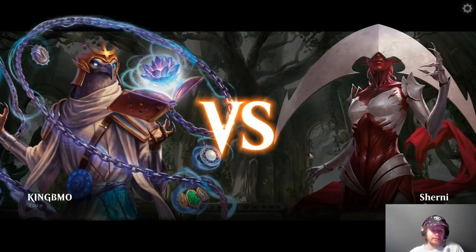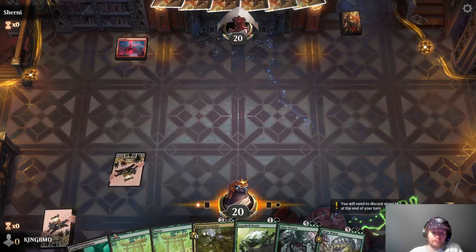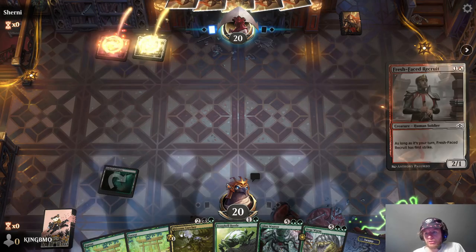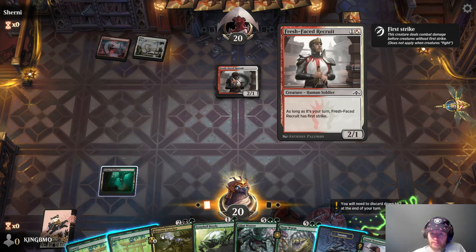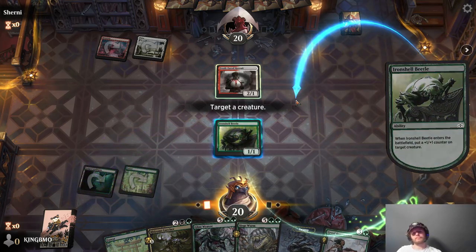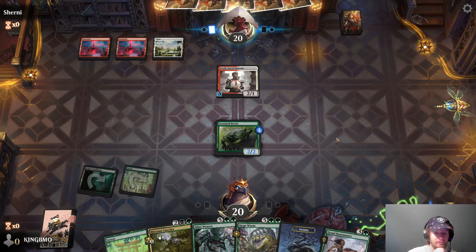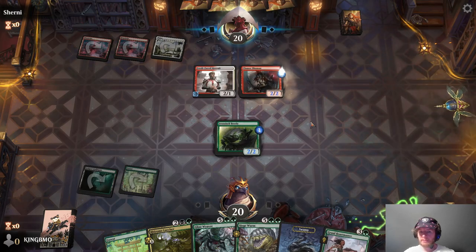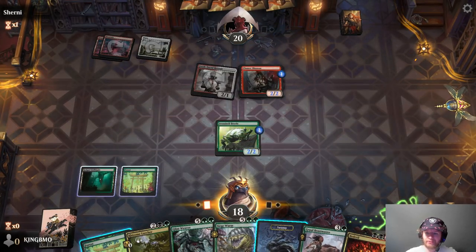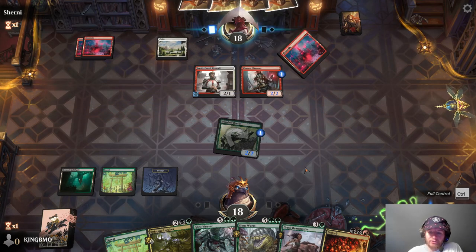Shurny — hand looks good. Actually this hand's pretty slow, maybe it's not good. We need to draw like creature, creature, creature, that would be great. 2-1 has first strike on your turn. I think we'll play the Beetle. They have Riot — when it attacks, target creature an opponent controls can't block this turn. They're going to be aggressive like that. We don't have any red which is a bummer, and we're missing a three drop, not great. We have Beastmaster next turn which is something.